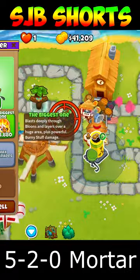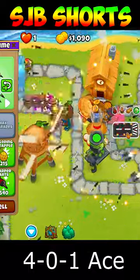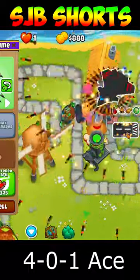It's about that time for the Biggest One. Around Round 86, buy a Skyshredder and upgrade to Sharper Darts, then also change to Figure Infinite.